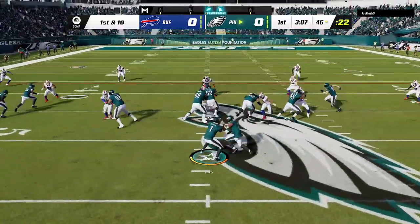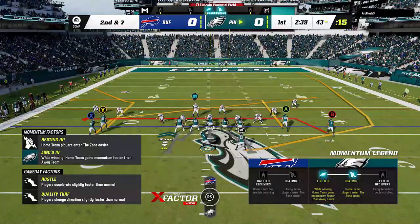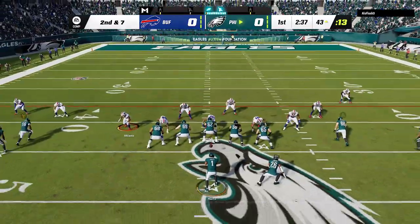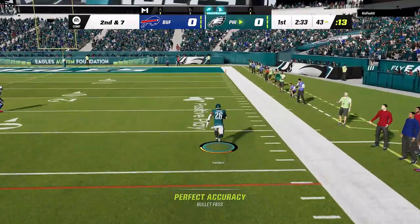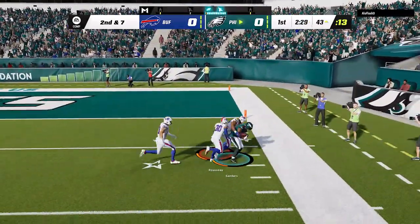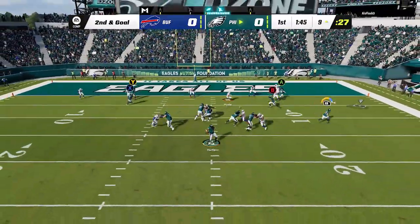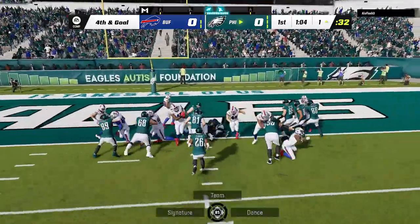Back on offense, nothing has changed. I see he's in a light box so I run it on the first play to get to the sideline. On the next play he switches to a man zero blitz much faster than my first opponent, so I go back to the Drive H Wheel — only this time I'm a little bit too far away to score, but at least I get inside the five yard line. From here I hit the wheel route once again as it also gets open under zone coverage, then I punch it in with a QB sneak from the one yard line to take the lead.